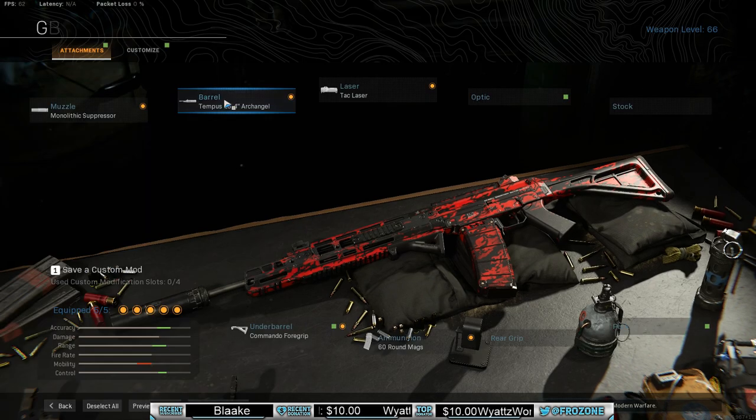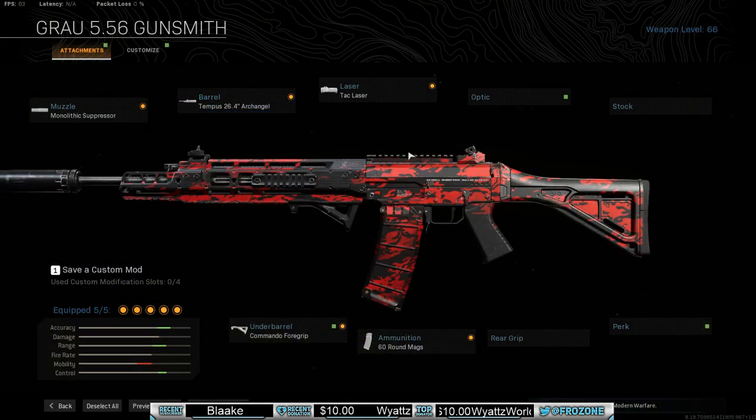Yeah, I just want to do a quick little rundown of what I use on the Growl class: Monolithic, Tempest, Tac Laser, Commando, and a 60 Round Mag. Let me know what you guys think in the comments — let me know what other attachments you think I could use, or should use, or sub one out. Let me know if this class helps you out. Appreciate you guys, you guys are the homies. Hope you guys have a great day — don't forget to like, comment, and subscribe, and we'll see you guys in the next video. Take it easy.